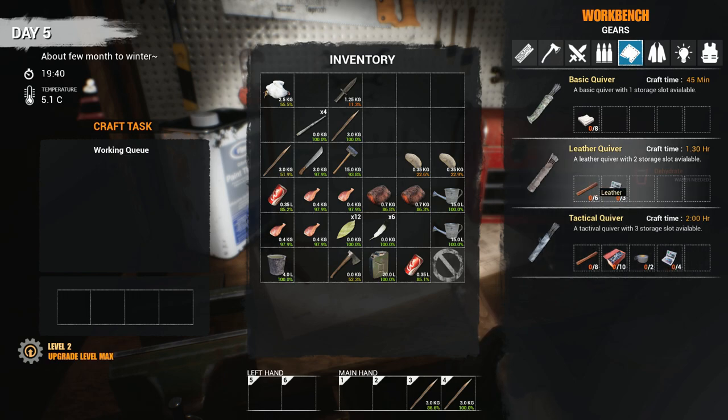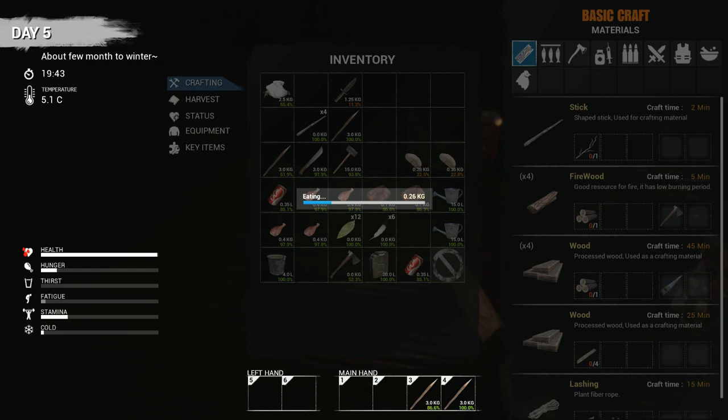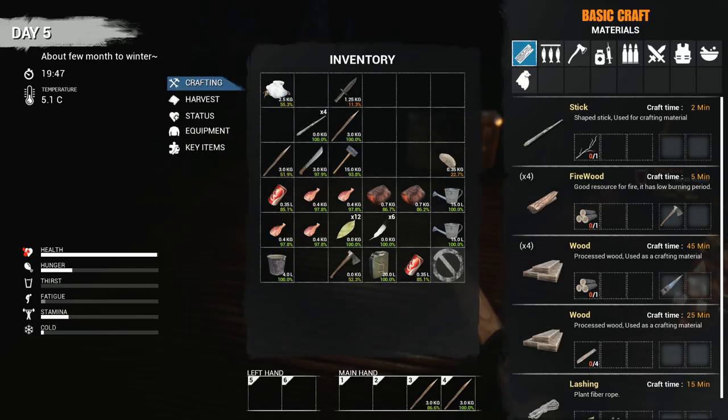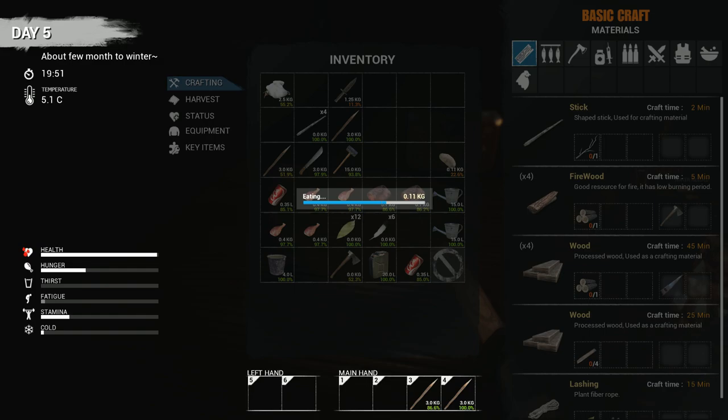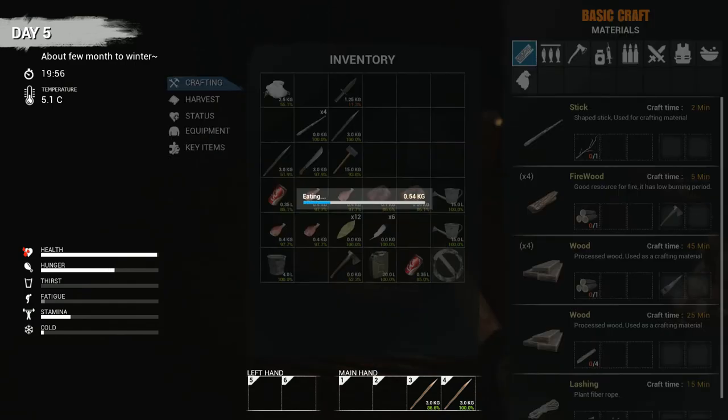The tactical quiver holds three sets of arrows — that's 24 arrows total — while the medium holds two and the small holds one. It doesn't cost that much more over the regular leather quiver: just an extra sewing kit and two more components plus tape, but I got all that so I'm not worried. My hunger bar is getting low — I'm gonna go ahead and eat a potato. They're pretty worthwhile; it filled up about an eighth of the bar. A lot of people throw away potatoes but they're actually pretty good. Regular meat will fill your bar completely up. Sodas give you quite a bit as well.